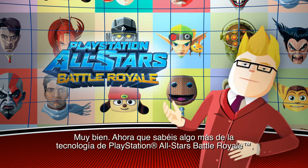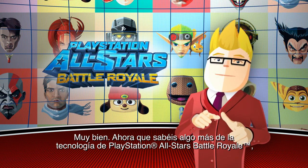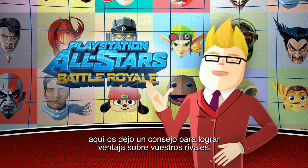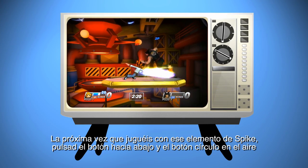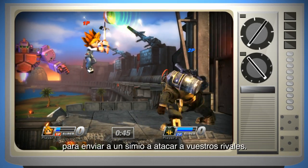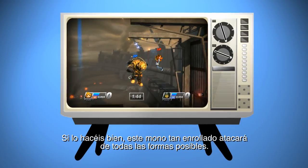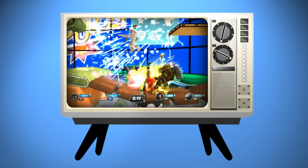Right folks, now you're familiar with how the tech behind PlayStation All Stars Battle Royale works, here's a sneaky inside tip you can use to get the edge over your opponents. Next time you're playing as the bizarrely quiffed Spike, press down and circle whilst in the air to send a simian companion to attack your opponents whilst you play it cool. This cheeky monkey will attack your opponents in all kinds of ways. Pretty sweet, huh?